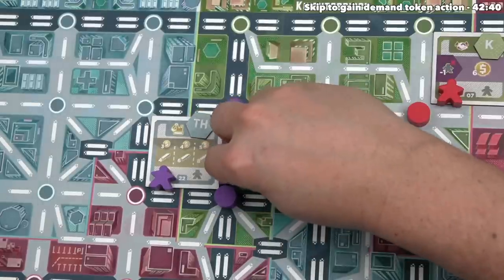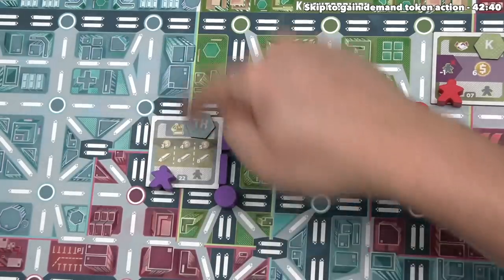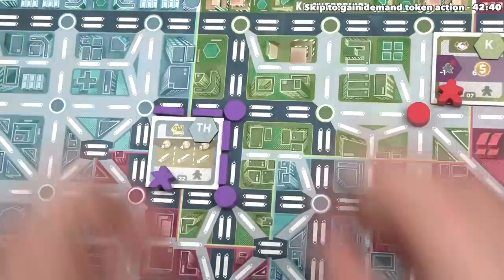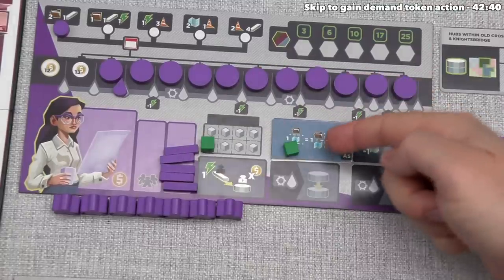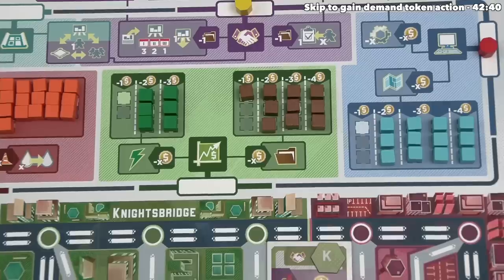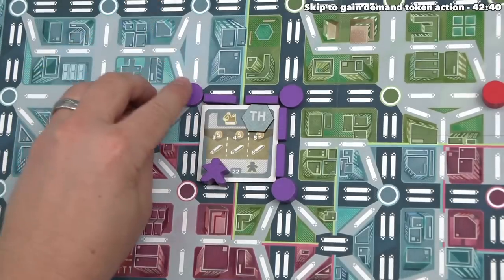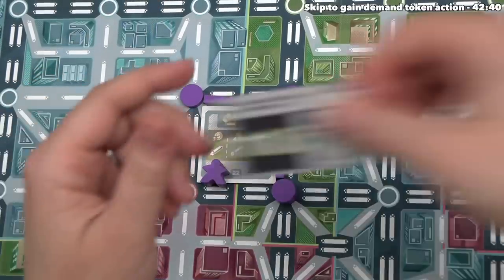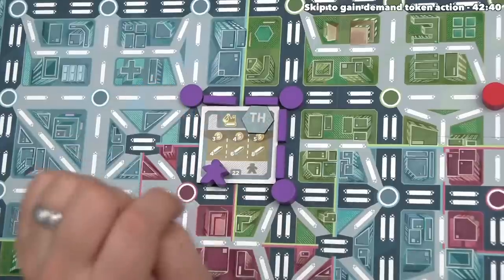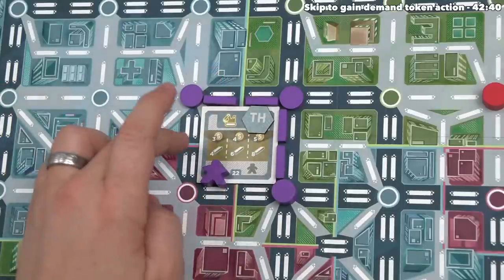We can continue on with our turn — this is our new terminus, and we're going to head that way, essentially wrapping around this development. We put these two track tokens here, and then we spend a power as if it is an engineering resource to place this down as a station. There is now a one-cost power in the market, and we can put this station over here. That one doesn't match up with our agenda, but it does match up with this demand token right over here, and I'll explain that in more detail on our next turn. That's finished our build action.